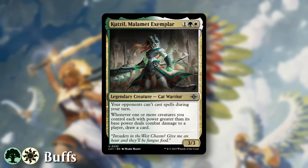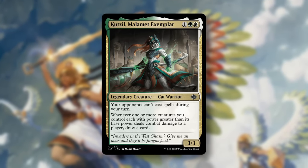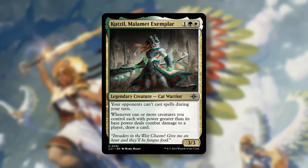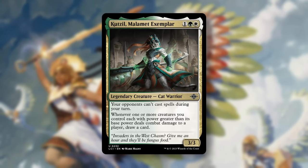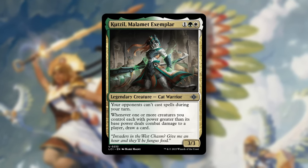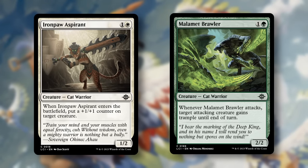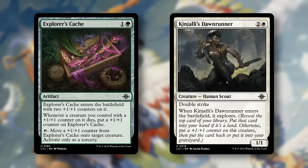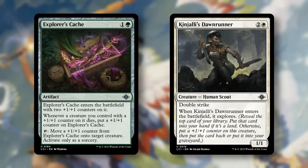Next is Green-White Buffs Aggro, with its signpost uncommon Kutzil, Malamet Exemplar. For 1 Green-White, we get a 3/3. Your opponents can't cast spells during your turn, and whenever one or more creatures you control — each with power greater than its base power — deal combat damage to a player, draw a card. Curve out with cheap aggressive creatures like Ironpaw Aspirate and Malamet Brawler, and back them up with combat tricks like Staggering Sighs. At uncommon rarity, there are a few +1/+1 synergies, like Explorer's Cache and Kinjali's Dawnrunner.